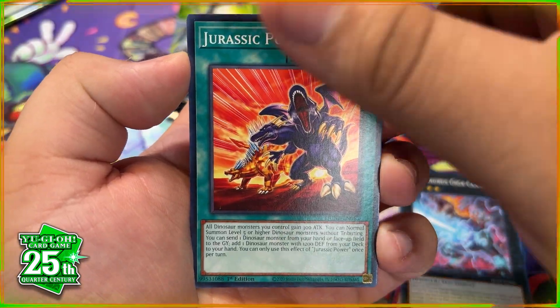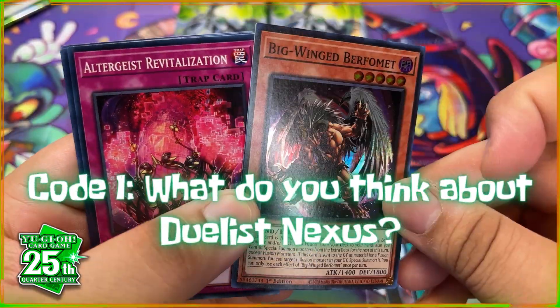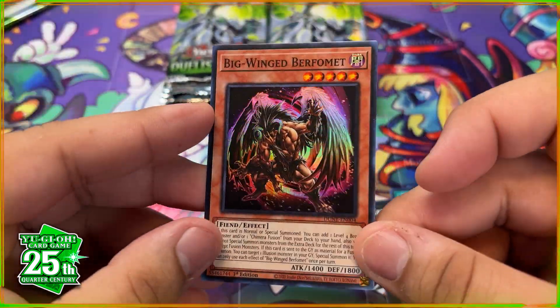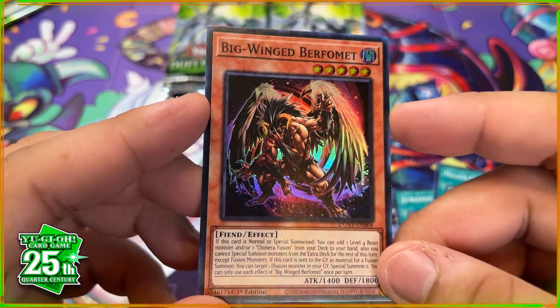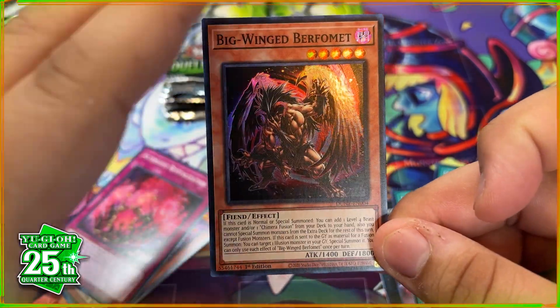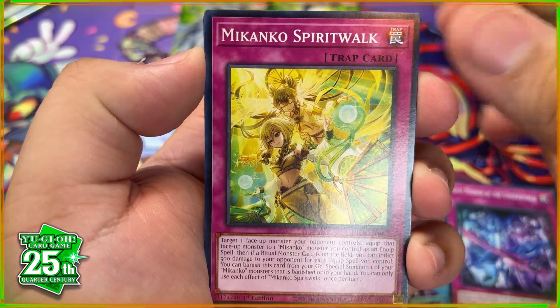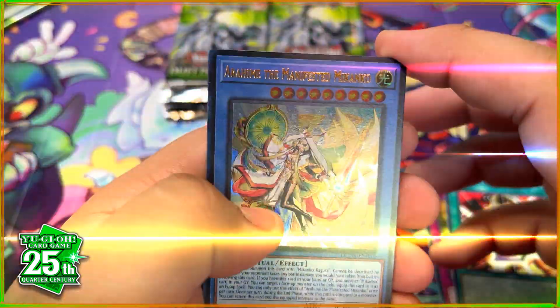We got Big Winged Burfa Med — love this art! Can this rival the artwork of Cyberstorm Axis? I'm starting to think it can, because I'm really digging the artwork in this set. What would make this even better is if we manage to pull a quarter century secret rare.